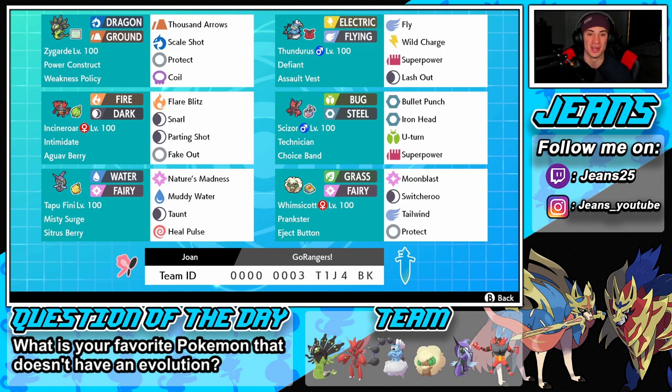Middle left we got Incineroar, our Intimidate Pokemon, holding a Guav Berry. Nothing new or special — same normal moveset with Flare Blitz, Parting Shot, and Fake Out. It just works so well, so if it's not broken don't fix it.